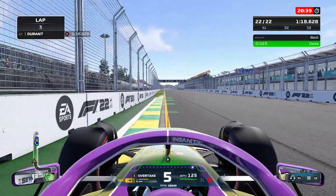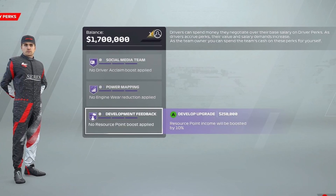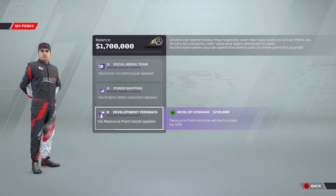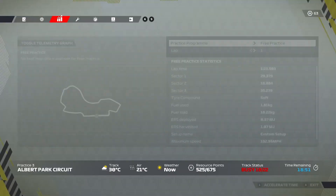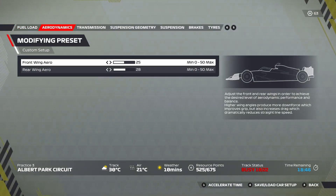Here's a little gem that a lot of players forget about: driver perks. To find them, go to Corporate, then Contracts, and hit the Perks button. The best one to get right away is Development Feedback, which gives you a 10% boost to resource points for the cheap price of $250,000. Like we said, every dollar counts.